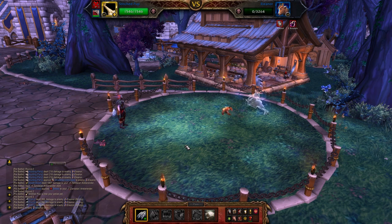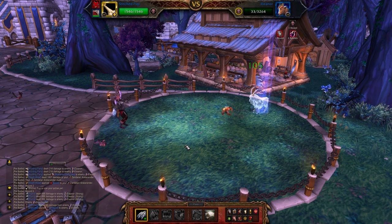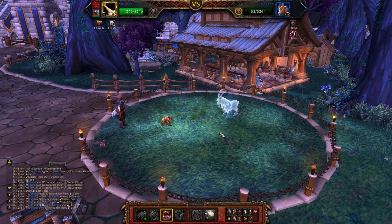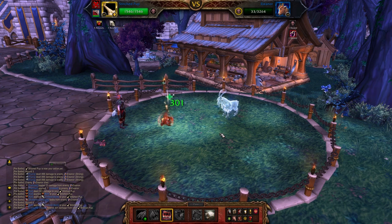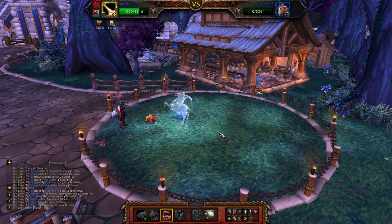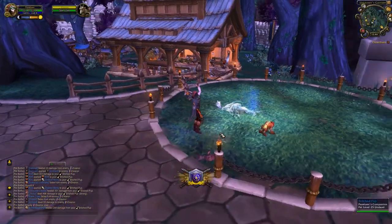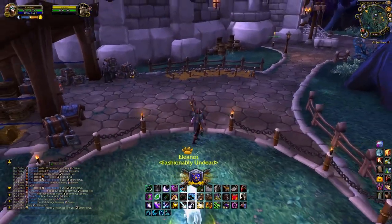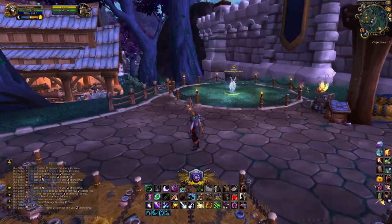And Eleanor goes down. Flurry can hit 2 times, but hopefully you can see that you only need 3–4 attacks and Eleanor's dead. And you have Consumed Corpse anyway, so I'm pretty sure it's impossible to lose this fight with this team comp.